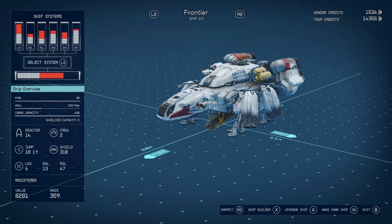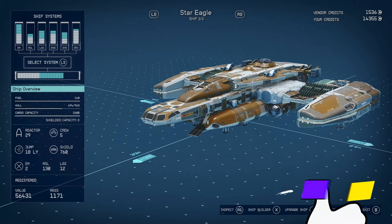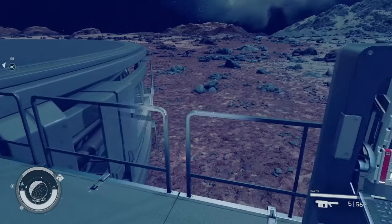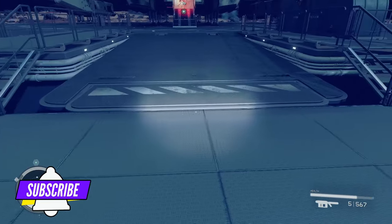Make one of them your home ship by pressing the corresponding button. Then cycle through to the main ship you want and do the same thing — make it your home ship. That will fix the problem. I've had this bug so many times, so try this.